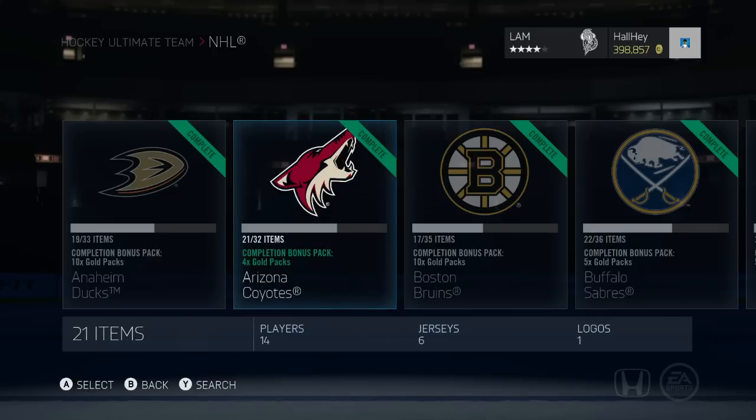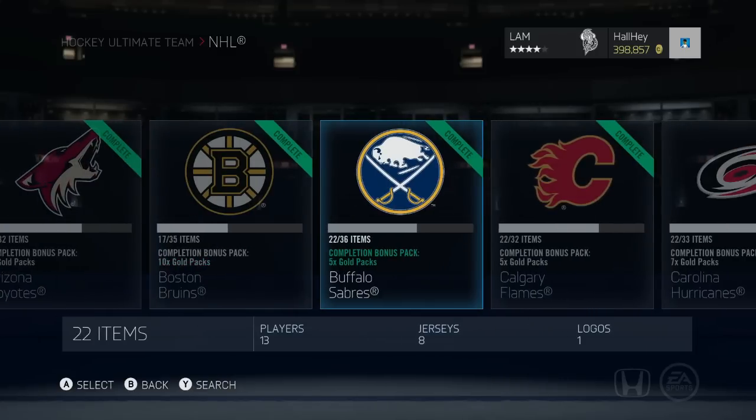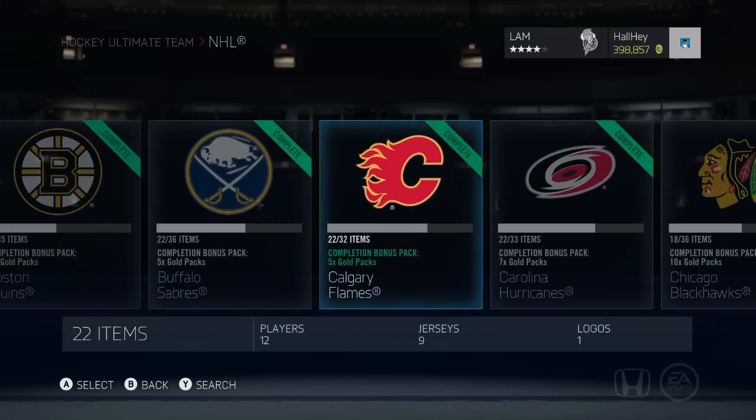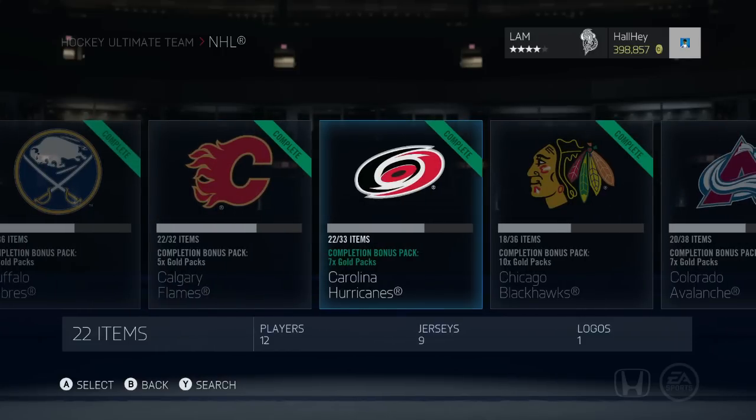First one under 75k: Arizona Coyotes — the most expensive guys are Yandle, Ackman, Larsson, and Smith, all under 10 to 15k. Pretty cheap. Next up, Buffalo Sabres — most expensive guys are Myers and Molson, you get five gold packs. Calgary Flames: five gold packs, most expensive is Jonas Hiller at 2 to 3k — absolutely insane. Then Carolina Hurricanes gets you seven packs. The most expensive are the Staal brothers, around 5 to 15k each, plus Skinner and Cam Ward — not too expensive, seven gold packs for that one.